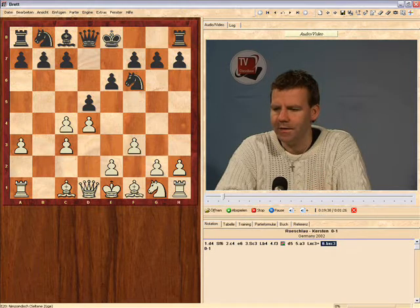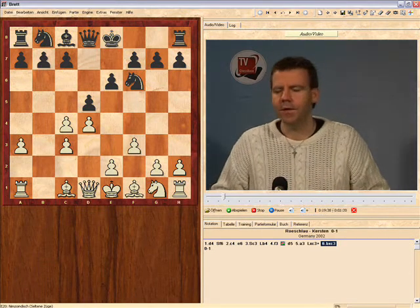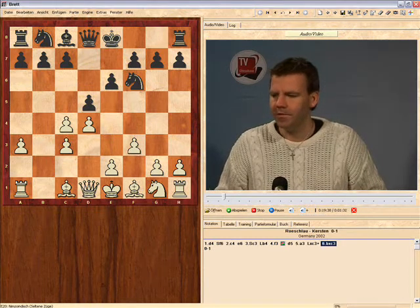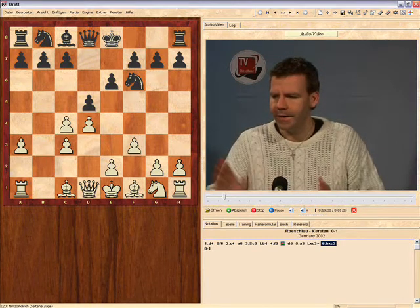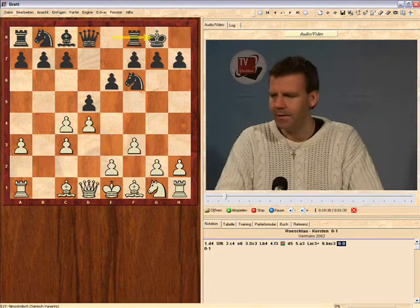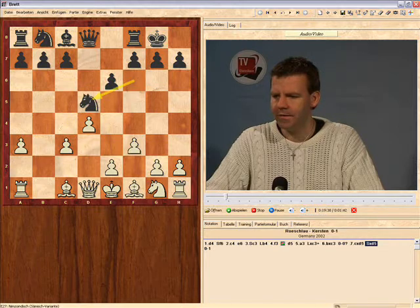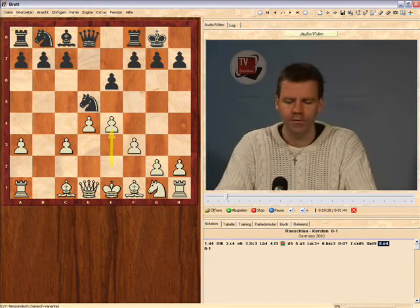After take-take on c3, we have a position which could have arisen from the previous chapter on the Samish variation. Here, there's a little trick you should know: castling here is bad, because after c-takes, knight-takes, then e4 is very strong for white.